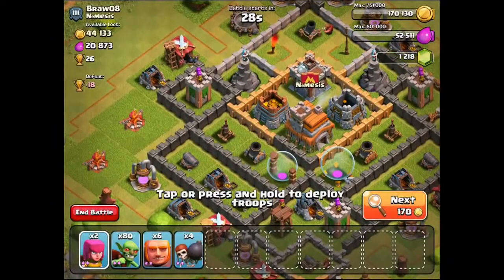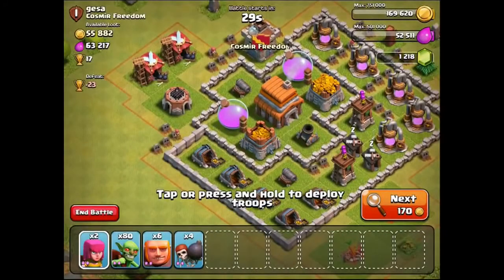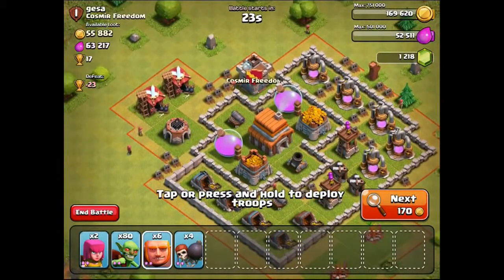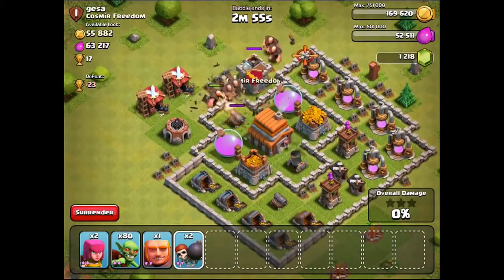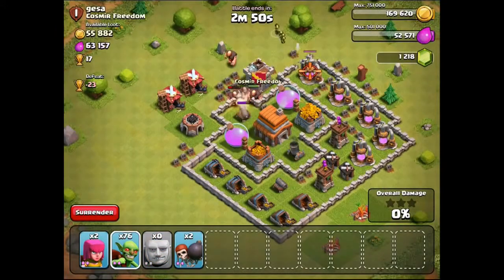We haven't got anything over 50k yet. Come on, give me an easy one with loads of loot. Alright, here we go — this one isn't too bad, that should be alright. Obviously we'll have to see how it goes. I'm going to put that in there and then do the same over here. I'm just going to send the troops in and flutter them around, put a couple of archers down as well.